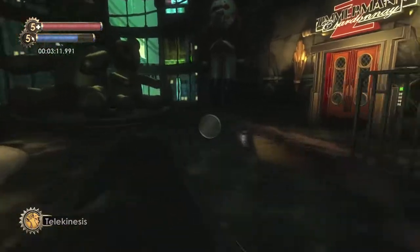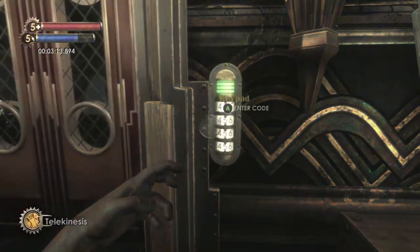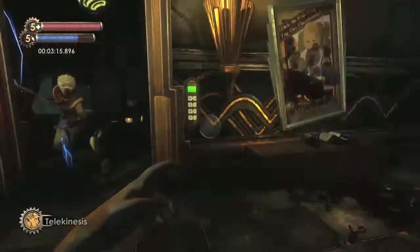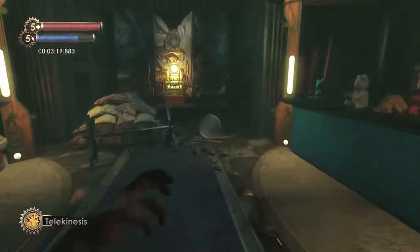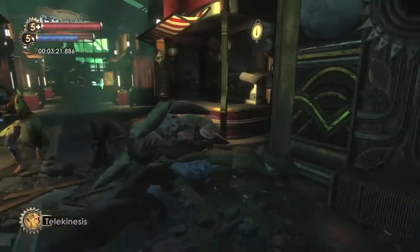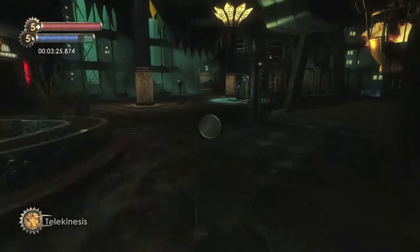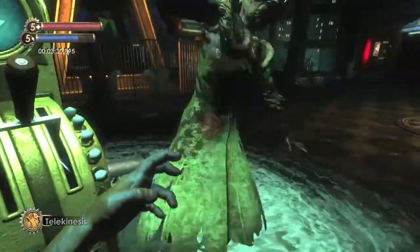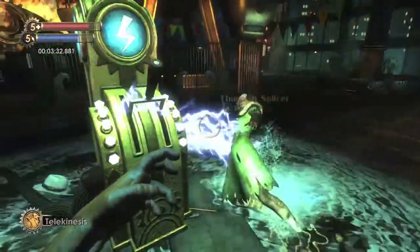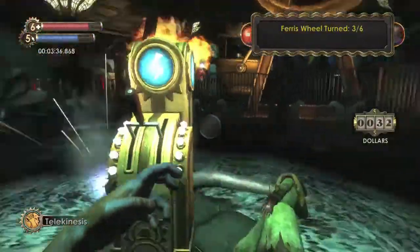Once you're over here, go into this room and enter the password — it's going to be 1951, easy to remember since that's almost when this game takes place. Get the splicer chasing after you and slow down every now and again so she can catch up, especially around this corner because she tends to get lost, which will mess up the run. Get hit by her next to the switch — that should electrify it and let you hit it.